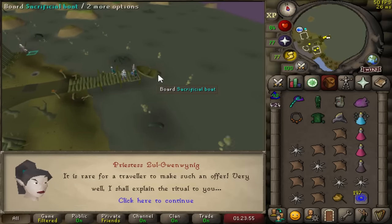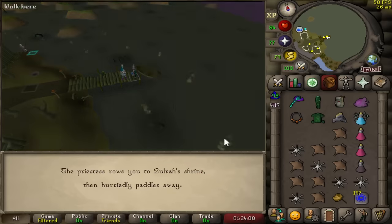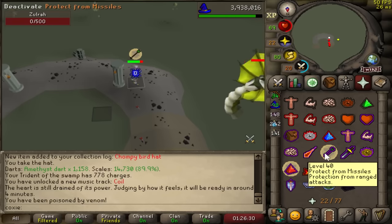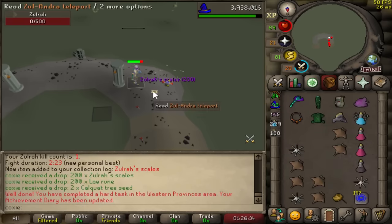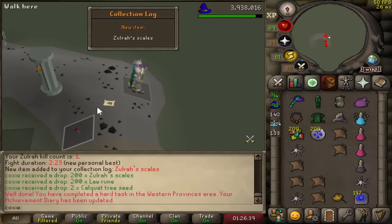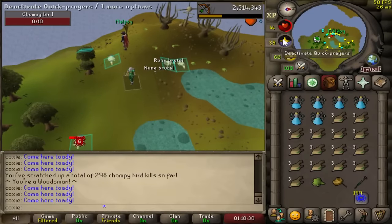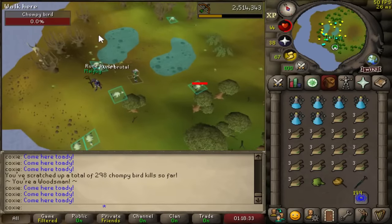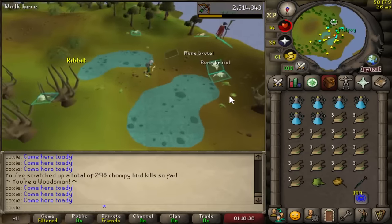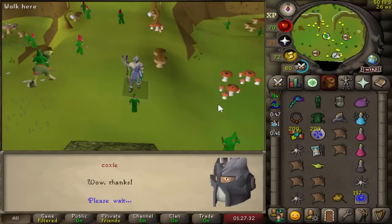Game plan: I need to get a crystal halberd - you're going to see why in a second. We need to do Western Province Hard for that. So Zora, it is your turn to die. First Zora KC. We did get a call log but that is to be expected. These poor chompies - they do not deserve to die like this in their own home, but 300 have been slain and that's a hard diary requirement done. Western Province Hard diaries completed.